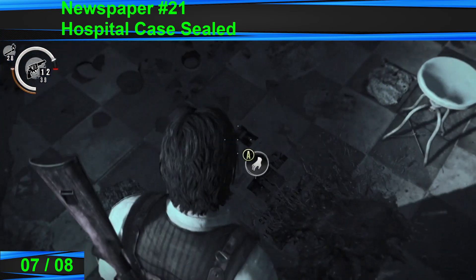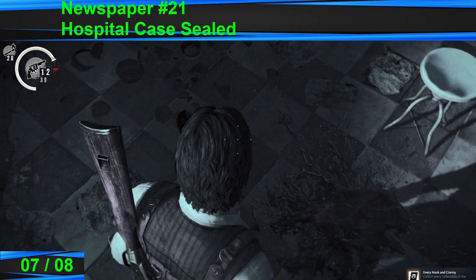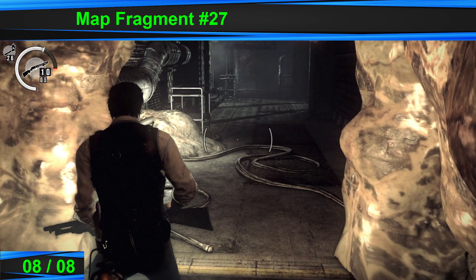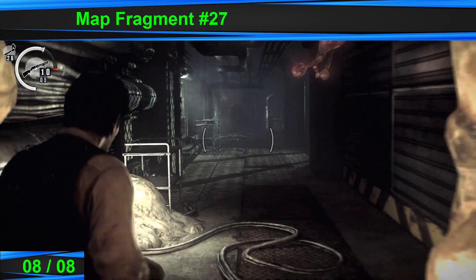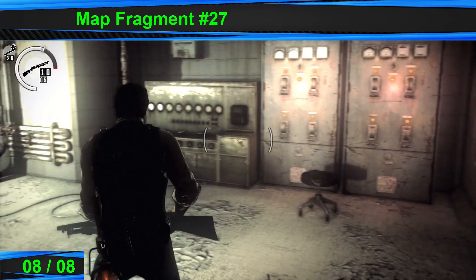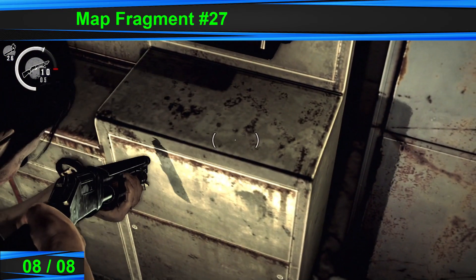Turn around, go around the counter, and right on the floor will be a newspaper — that's the achievement. That's the second last collectible in this chapter. The last one is a map fragment. After you get grabbed by the tentacle creature, you'll come up to an area that looks like this. Go through the first door and there will be a map fragment right here, which is the last collectible for this chapter.